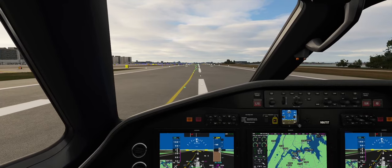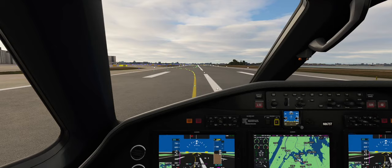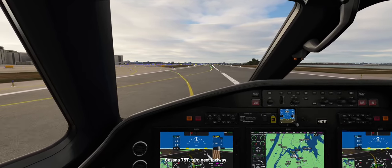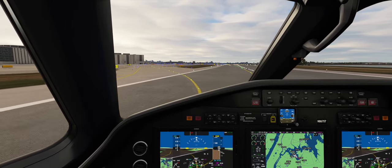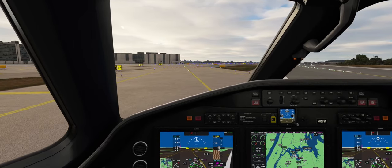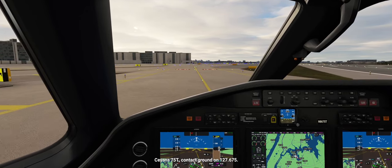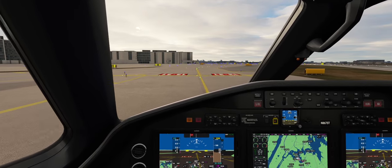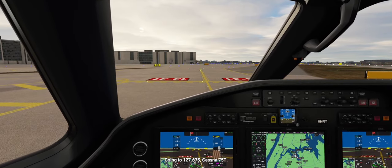Brakes come on below 80 knots. Reverse thrust off under 60. Great — we might make this turn. Cessna 75 Tango, turn next taxiway. With pleasure. Flaps up. Strobes off. And off the runway. Cessna 75 Tango, contact ground on 127.675. Going to 127.675, Cessna 75 Tango.